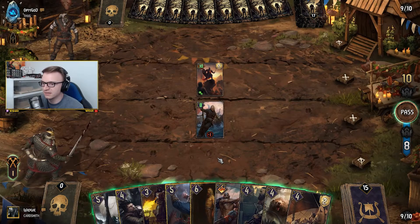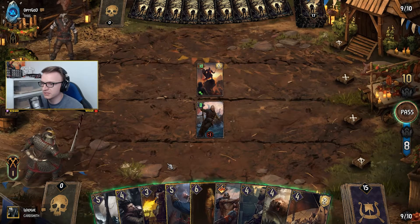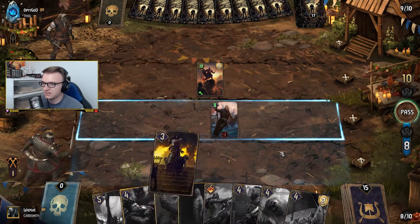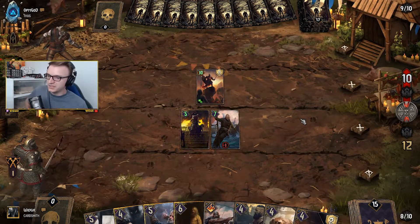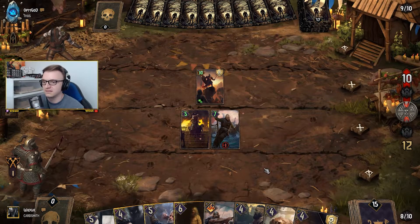There's no point in putting ships down at the moment. This guy's got immunity which is really annoying because a lot of my units — I might actually play the Priest. I'll play the Priest because I want to play the Draka next and hopefully I'll have a target next turn.